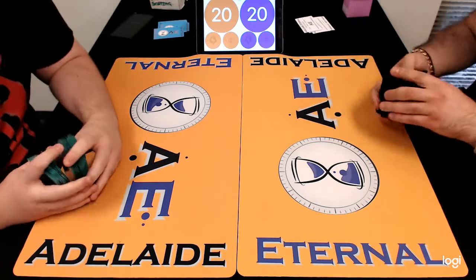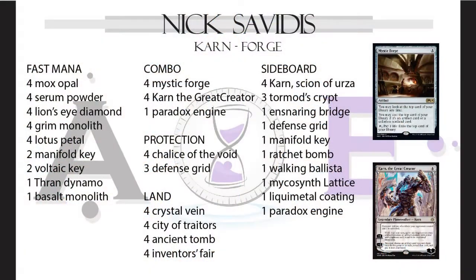Shall we have a look at that first, because that's pretty insane. When I first looked it up, I thought it was like the Cloudpost deck, but it's for Mystic Forge — that's what it's trying to do. There's a lot of these Mystic Forge effects now, and this is just completely colourless. Is it trying to get Manifold Key, Voltaic Key, untap those Grim Monoliths, and just get a huge amount of mana?